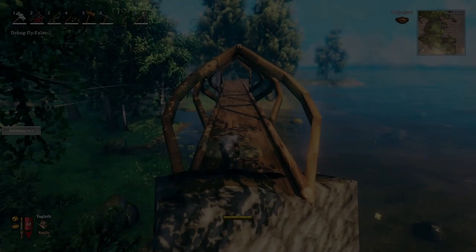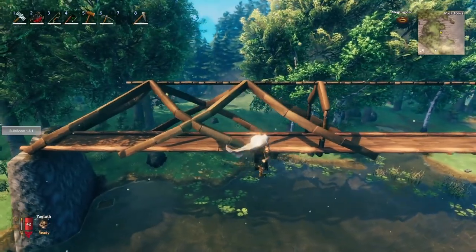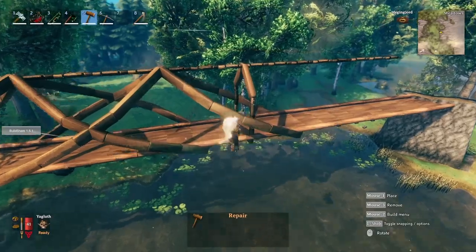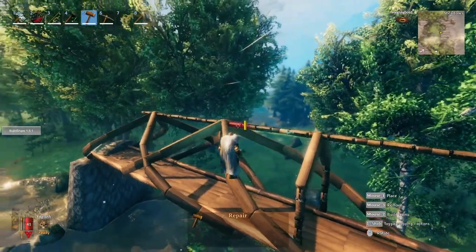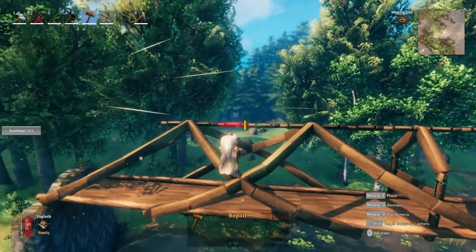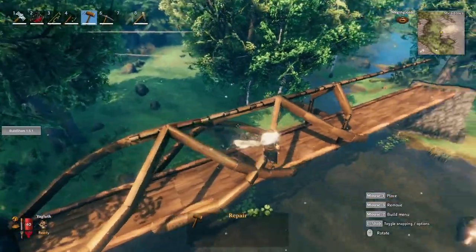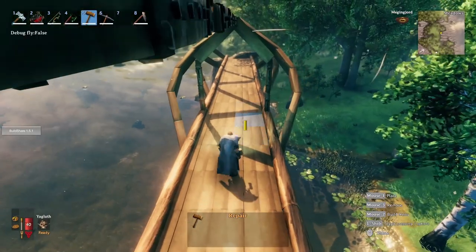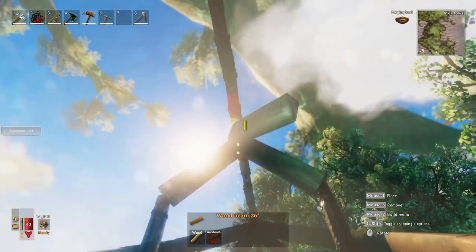I had some issues during editing and the step where I put the core wood beams in along the side of the walking path got deleted. The next step is building the helical structure. To do that, count off three wood iron beams along the arch and start building the cross structure from there — then move four beams and build the exact same cross. We'll be using 26-degree beams, working from the center towards the ends of the bridge.